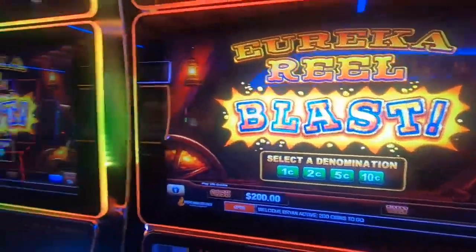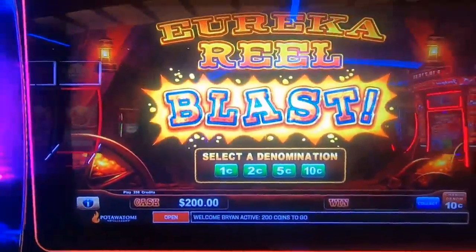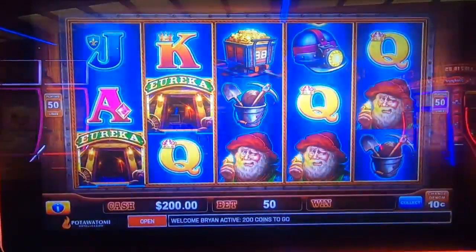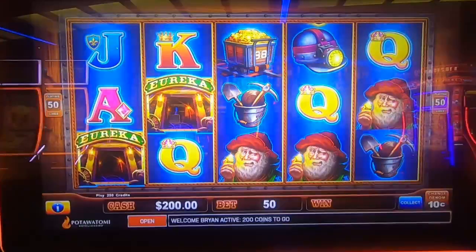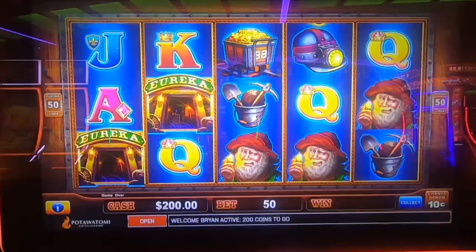We're back — we were just playing that version right there but we decided we're not done with this game, so we moved over to the one next to it and we're going to do a comparison. We did a max bet five dollars on pennies on that one, so on this one we're going to go to 10-cent minimum bet — which is also five dollars, but changes our progressives from $10 and $50 for mini and minor to $100 and $500. Let's see how this goes for $200.